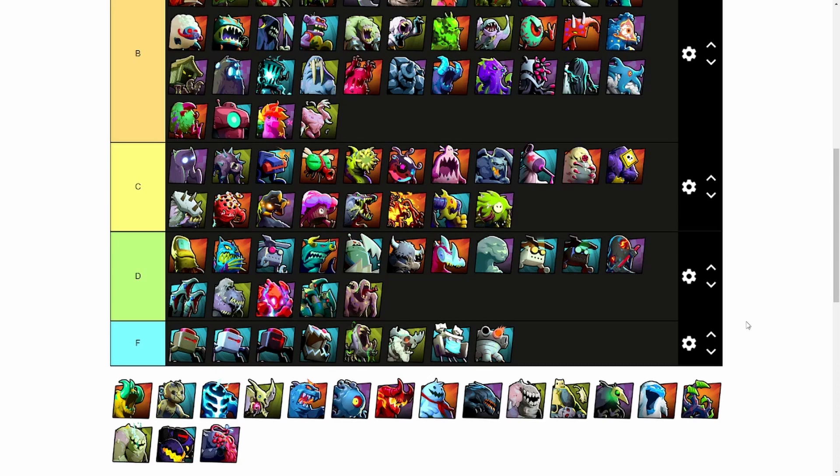Mr. Tramples is a tough phobie to position correctly, but when you do, it can pack a huge punch. Its ability and 3 movement force your opponent to adapt their playstyle around Mr. Tramples. The only negative is when Mr. Tramples goes in, it usually ends up dying, so I'll be giving it a B.